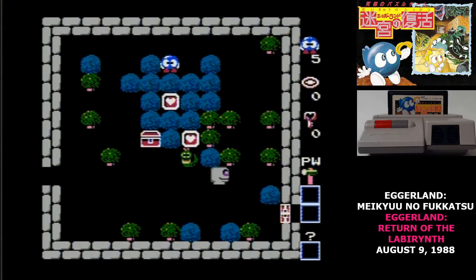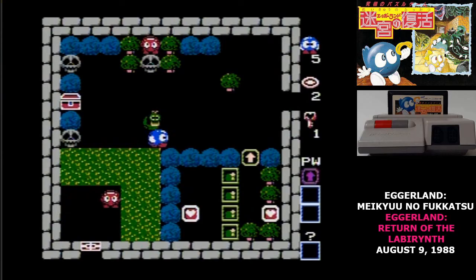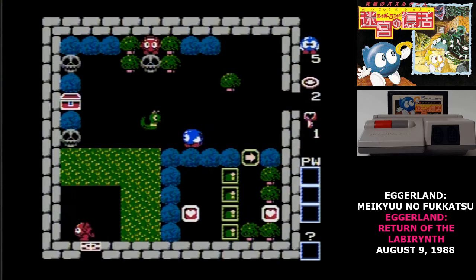Those power-ups are a hammer that can destroy any single brick, a bridge that you can lay over water, and an arrow that you use to turn one-way gates. All of these abilities are activated by pressing the A button, and they are all single use.